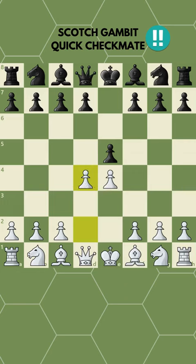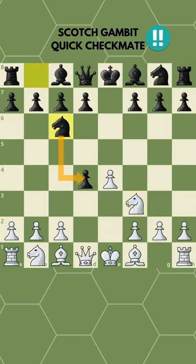Gambit your first D4 pawn. When the opponent takes, develop your knight to attack the pawn in the center. The opponent will also develop their knight to defend it.